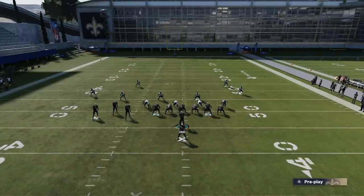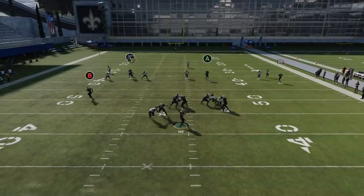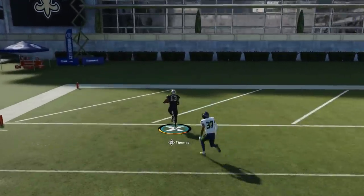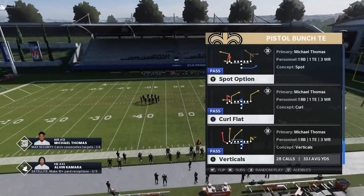You can run the spot option any number of ways — mirror the original by motioning out the running back, and you have a good check down with the B route. Then you have a really explosive one-play touchdown opportunity against cover three. Super easy.